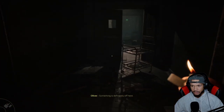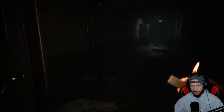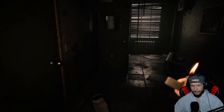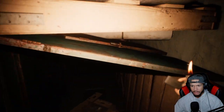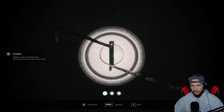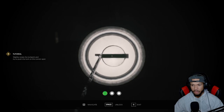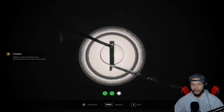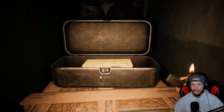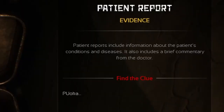Something is definitely off here. Let's get to that lockbox. Okay, I'm pretty sure it's right — yeah, there it is. Got this bad boy unlocked. So what do I gotta do? Almost — oh, I broke it. Bingo! Got it! There we go. We got a patient report. The patient report includes information about the patient's condition and diseases. It also includes a brief commentary from the doctor.